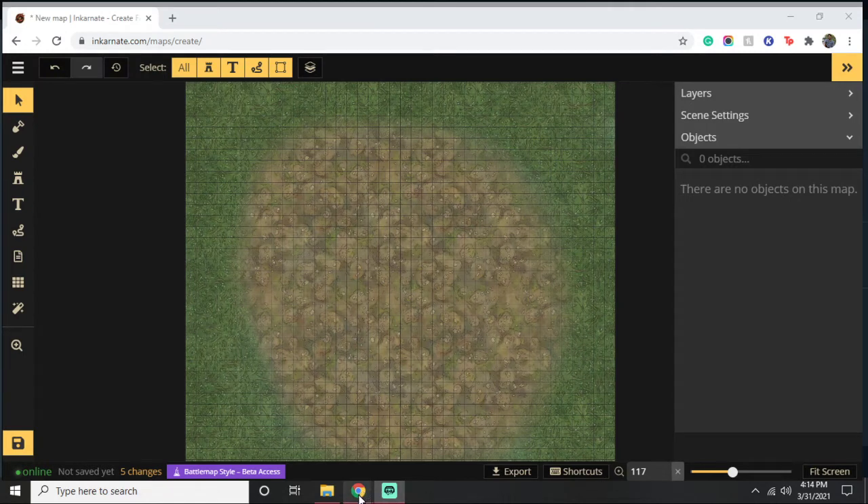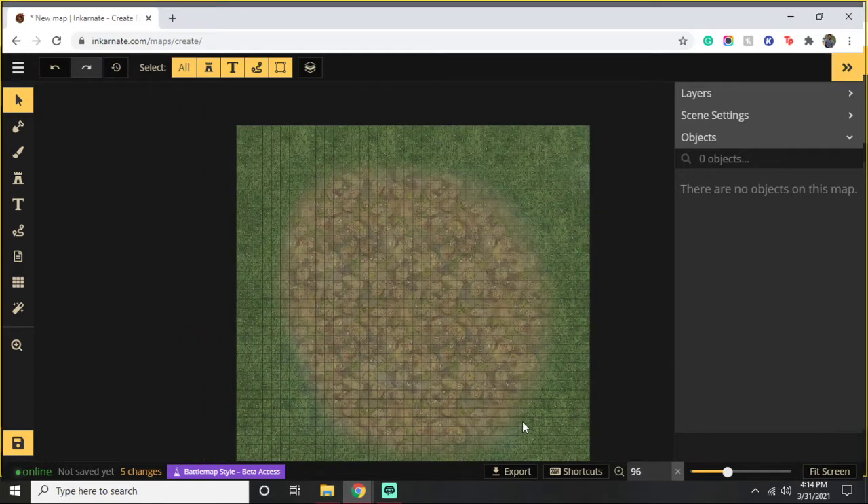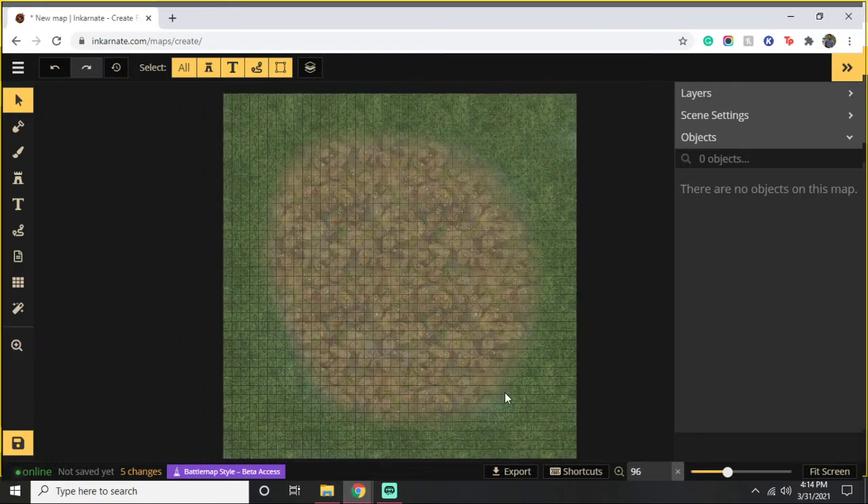Hey guys, Michael with the GM's Library here and I wanted to share another video process. For one of my groups I'm running the adventure Tales of Trees Tell, and for those who have played it you know the final scene. For those who have not played it, if you don't want a spoiler, you should stop watching this video now. There is a hag, Jenny Greentee, and you find yourself traveling to her humble abode deep in the forest.